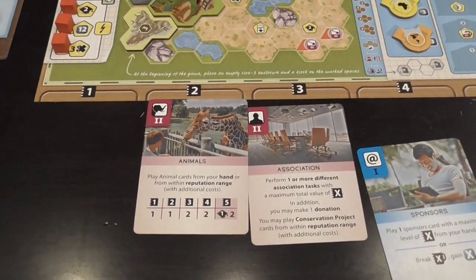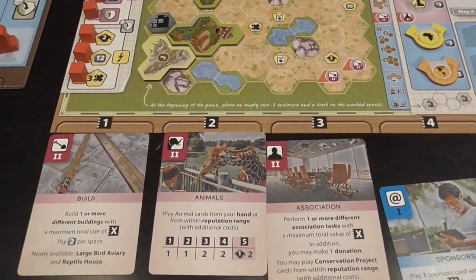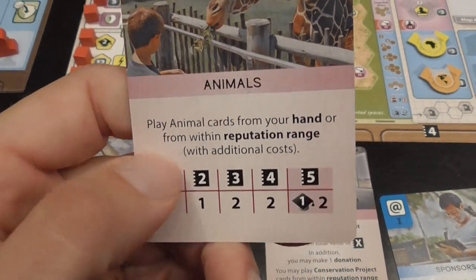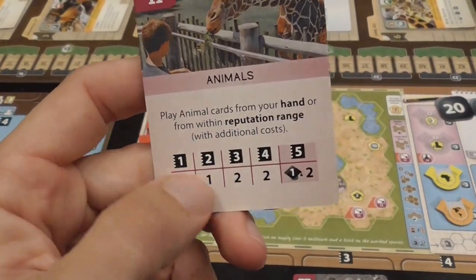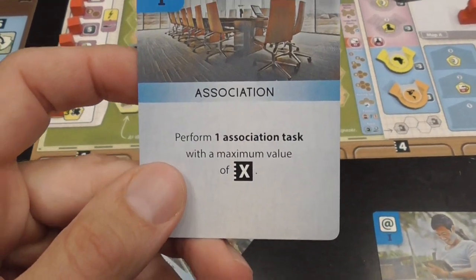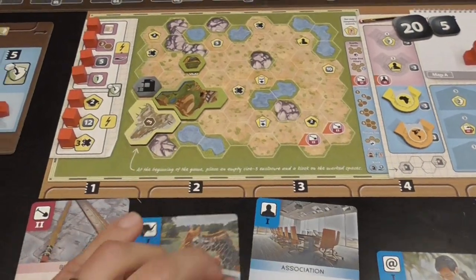More detail on the actions: the build action lets you simply build, as the name says. With the upgraded action, you can build advanced buildings such as the aviary and/or the reptile house. The animals action allows you to play animals from your hand, or within the knowledge range with an additional cost if upgraded — otherwise you just play from hand. The association action is the worker placement element, where you perform an association task with a given value.